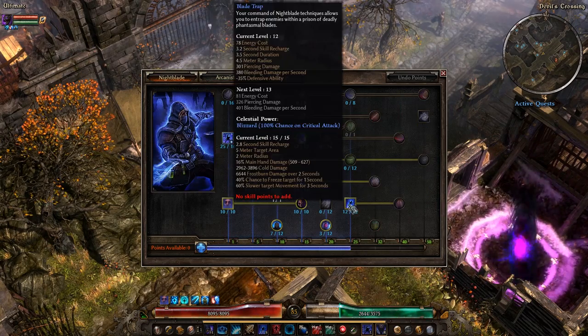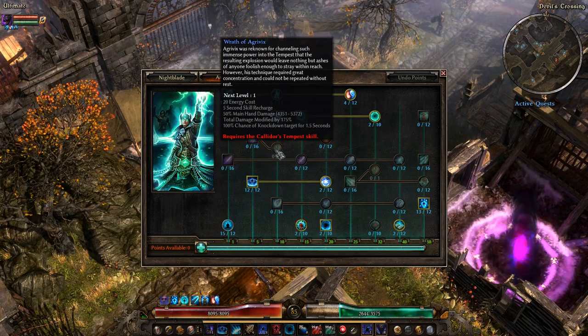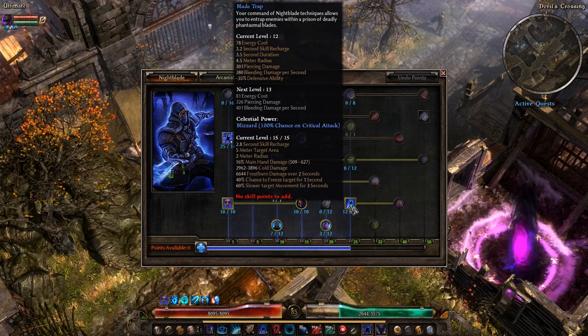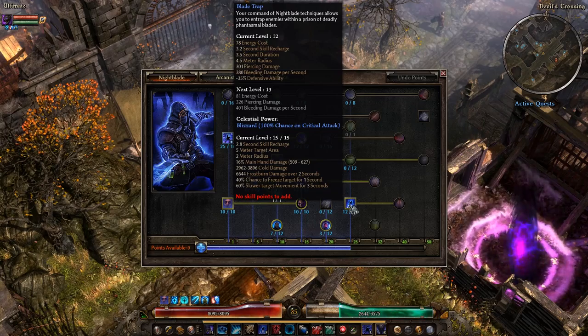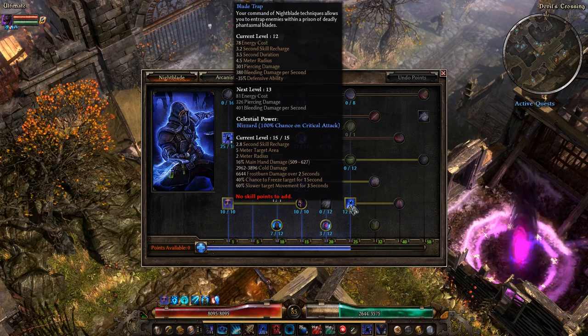Blade Trap works against Flesh Hulks — you can keep Flesh Hulks away from you with it, which Electrocute's Flash Freeze and Wrath of Agrivix don't allow you to do. Blade Trap works with Saboteurs, it works with Tricksters, it works with Blademasters — it really does work with everything. So I don't think I need to go tree by tree to point out synergies; just know that you fling the blades out, they'll catch something, and hold it there for a short period of time.